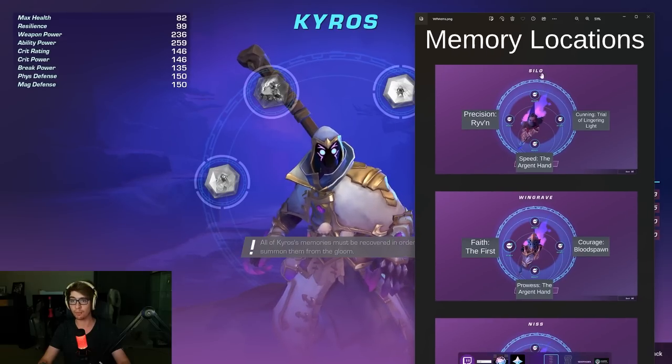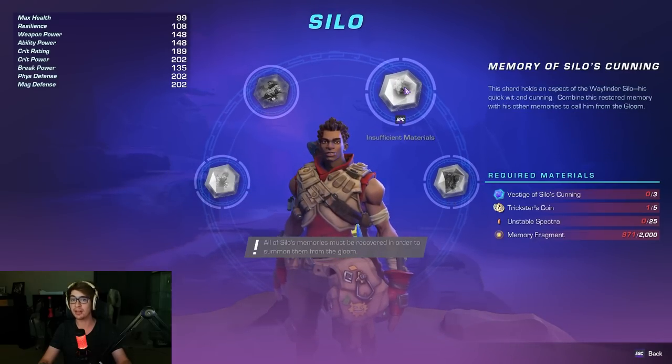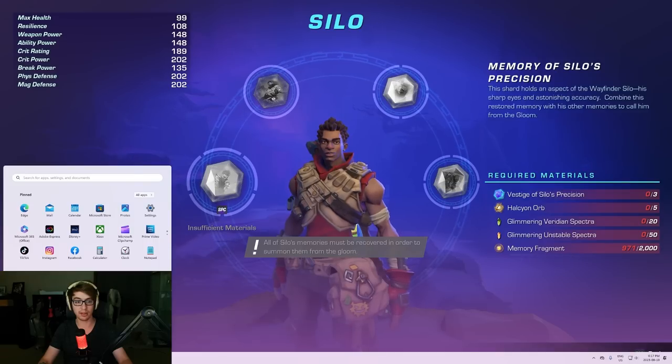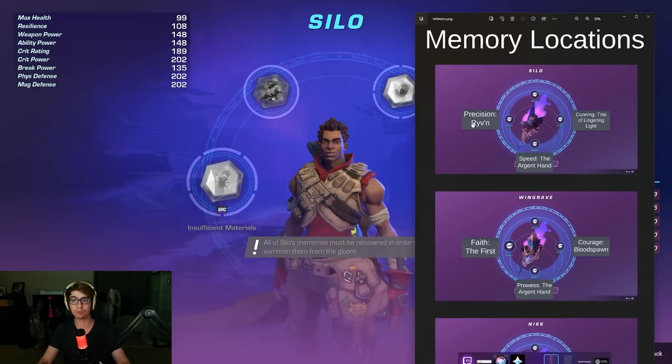I'm going to assume it's Duskbringer who made it. For Silo: Precision is by fighting Riven, Speed is the Argent Hand, and Cunning is the Trial of Lingering Light. If we go to Silo, we can see Speed, Cunning, and Precision — and then just match it up: Trial of Lingering Light for Cunning, Argent Hand for Speed, and Riven for Precision.